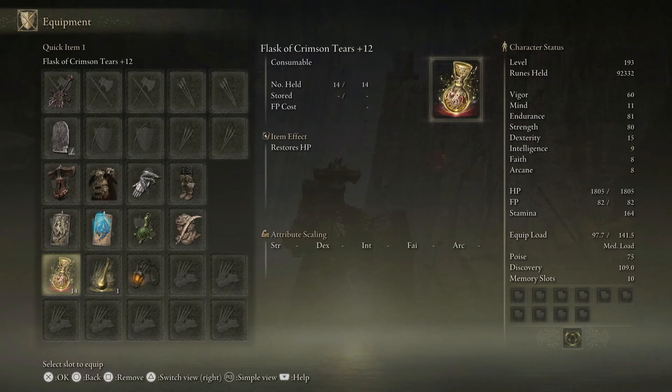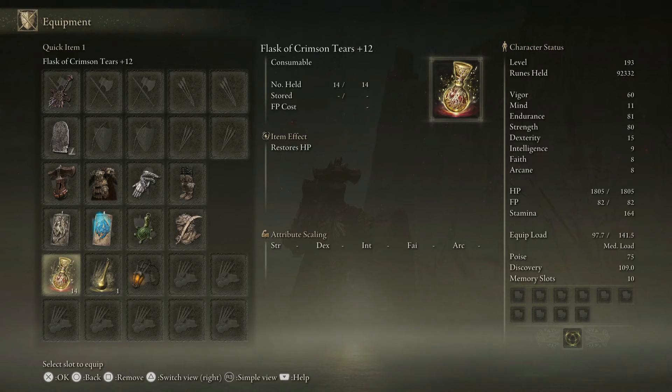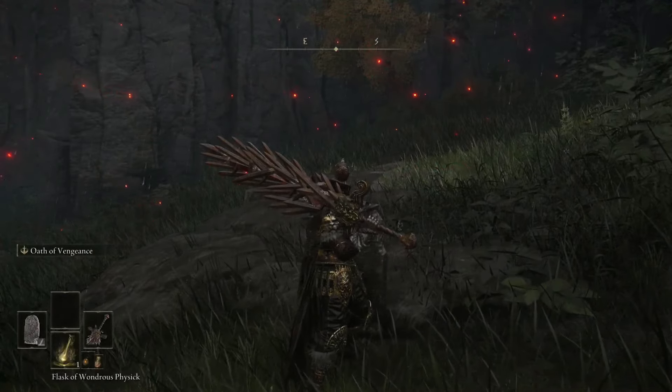When it comes to flasks, you don't need mana in this build at all. You're very rarely going to use it unless your weapon has a weapon art you absolutely need. The Grafted Greatsword does come with one, but I don't use it often. That's why you're going to carry the maximum amount of Crimson Tear flasks possible. For your Flask of Wondrous Physic, I like ones that give me more stamina and allow me to recover more HP — something like a Green Burst Crystal Tear is really good for getting your stamina back quickly. I always carry a lantern too because this game is just so dark.